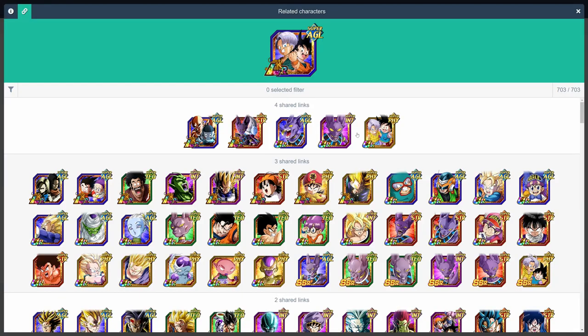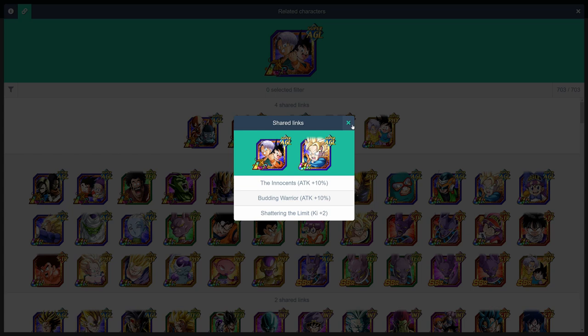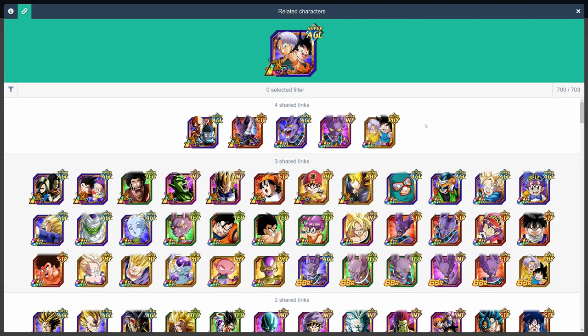And this Trunks, this Goten are pretty decent as well. Overall, their links are not great, but the plus side is that they're extremely self-sufficient for ki, so getting supers off is almost never a problem.